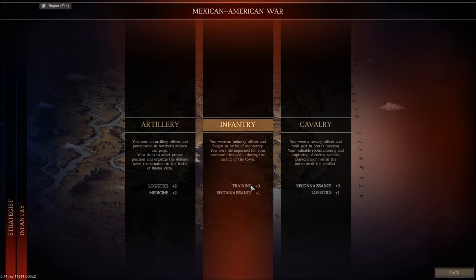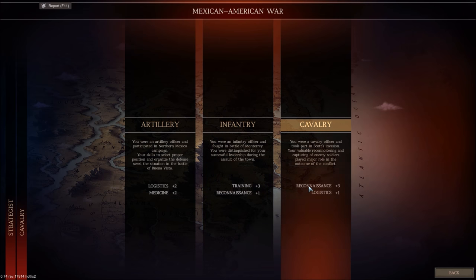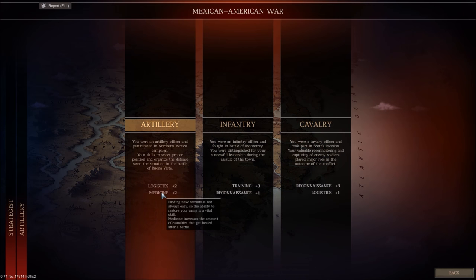We could add a lot of training there as well. What does Reconnaissance do? Just helps you know your enemy — that could probably be important. Logistics. Medicine looks pretty important too; it increases the amount of soldiers healed. Knowing the enemy is going to be important, but having a strong army is most important. Because if we don't have our army, we're not going to be able to take on the enemy anyway. So we'll go with that.